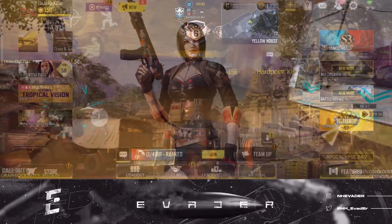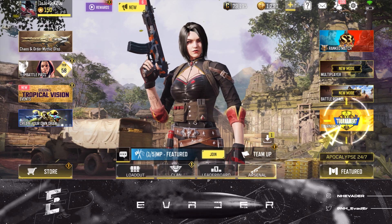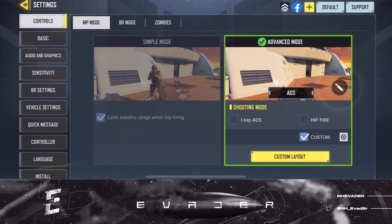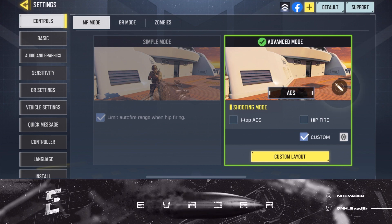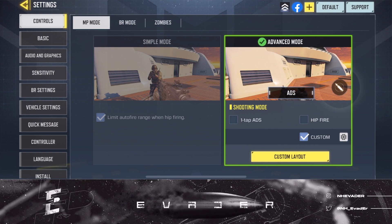Without further ado, let's get into it. Starting with the controls — for multiplayer mode, BR mode, and zombies — you want to stick to advanced. Advanced is always the way to go. We're not going to spend too much time on that, so make sure you have advanced mode on.